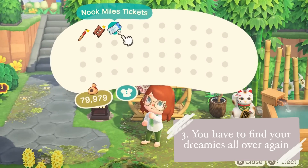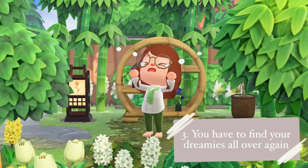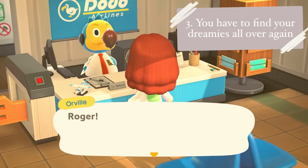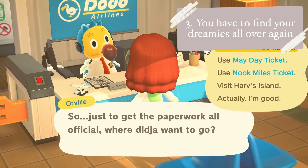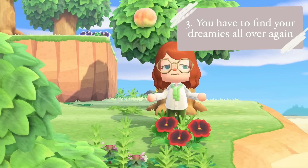Meeting new villagers might be a pro, but you do have to hunt for your dreamies all over again. And without the Nook Miles tickets you maybe had on your old island, you are broke now — you have to accept it. One big con to going on any villager hunt is that you have to talk to Orville for what feels like forever each time. And who knows — when you get to the island, maybe you forgot to place a house setting and there's not even a villager there, so it could be all for naught.